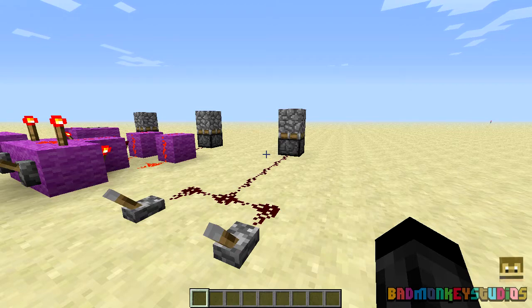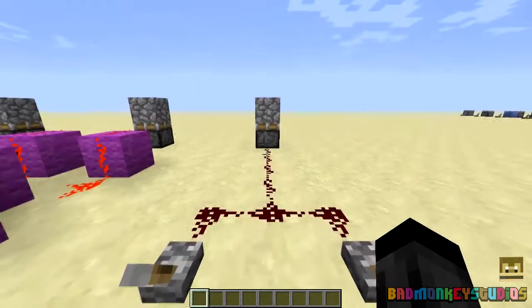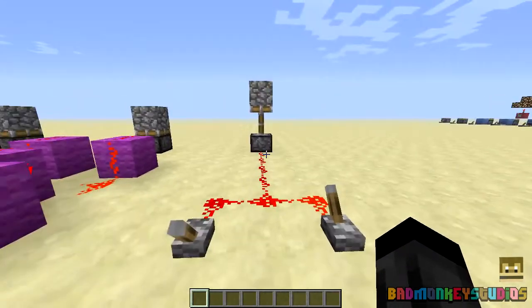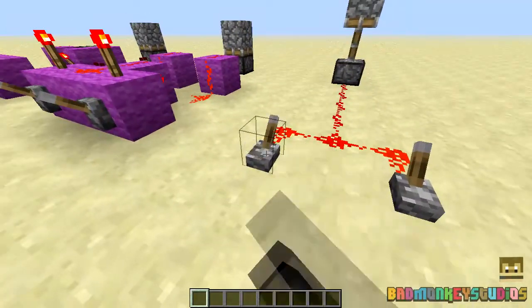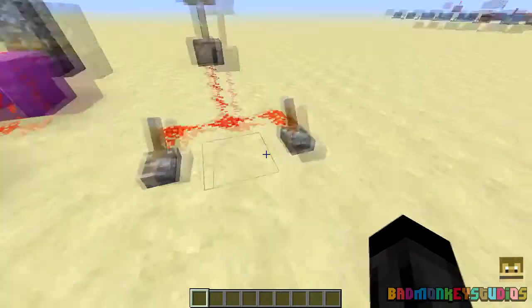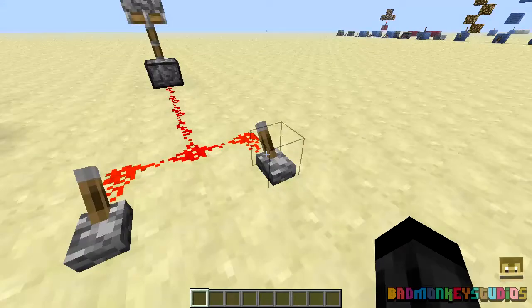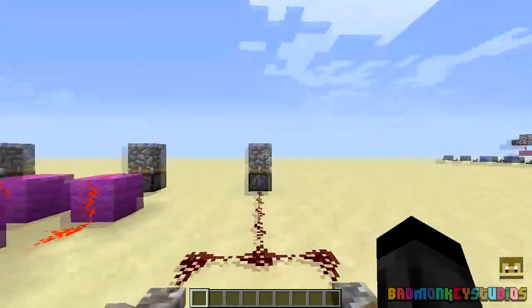So a little demonstration here — if you have two switches and you want to use them at the same time to activate this piston, let's try it. If you had a piston up here and want to put it down and tried to use this switch, you'd have no results obviously because the power is already traveling out of this switch here.